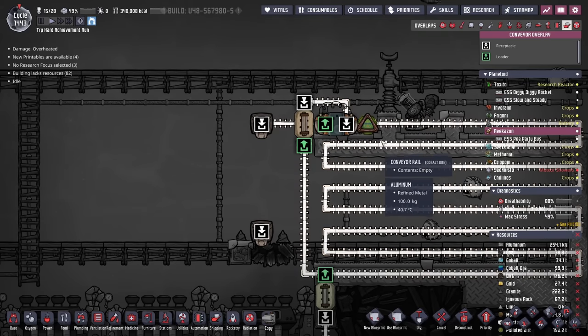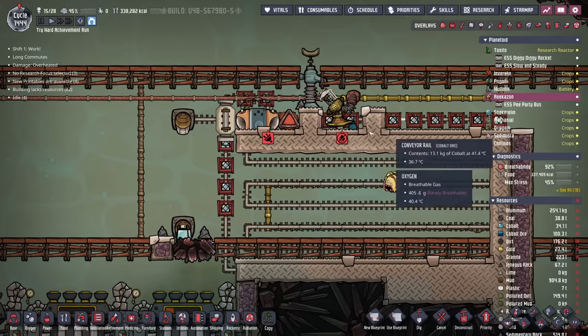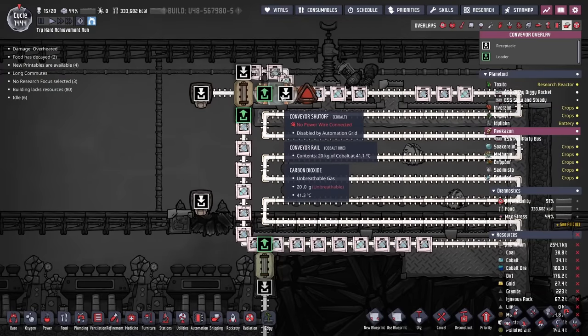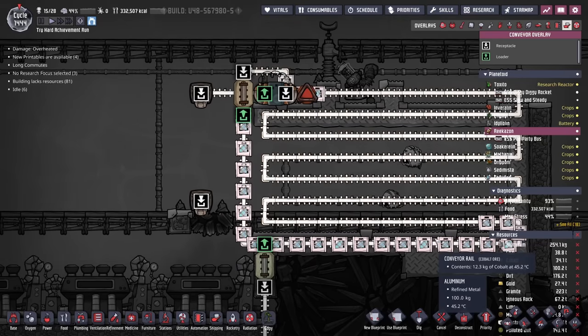It always takes a little finagling, so I'll let you know how this goes. I forgot to snip the rails before we finished, but just going through this amount of metal tiles, the cobalt's already sitting down at 40 degrees. The conveyor shutoff is not powered yet, so it's bypassing, but the loop is working as planned. That's a good sign.